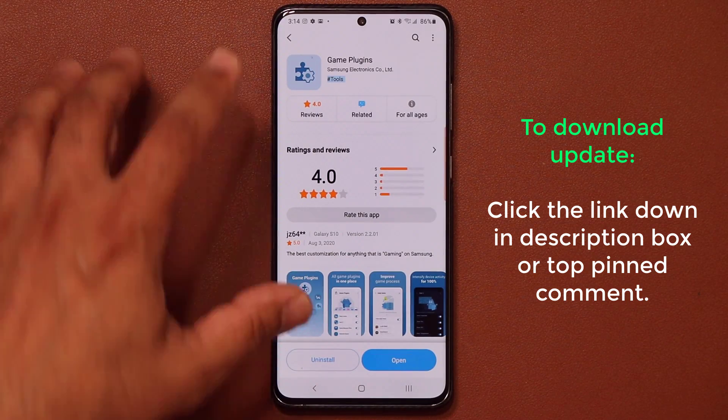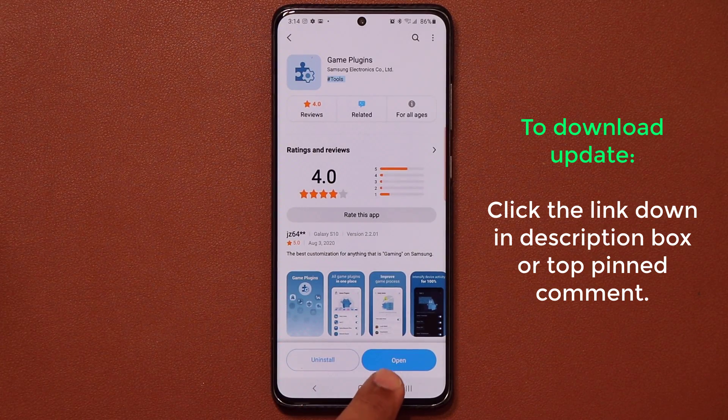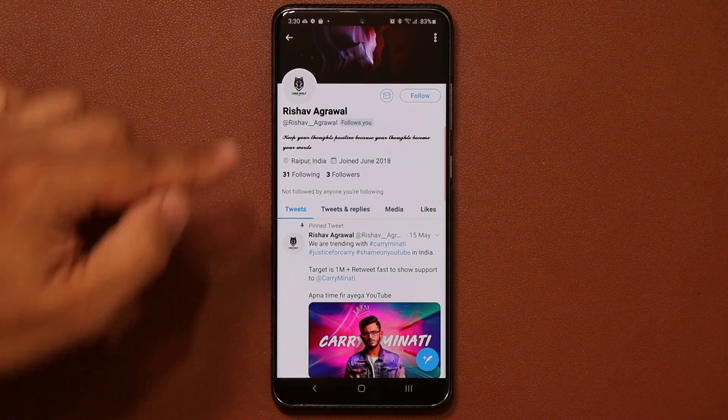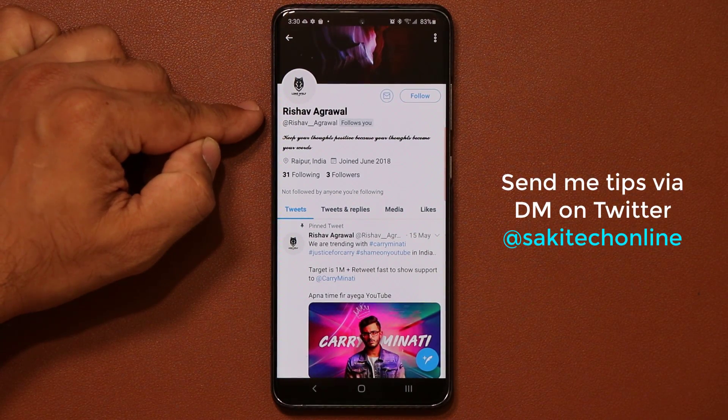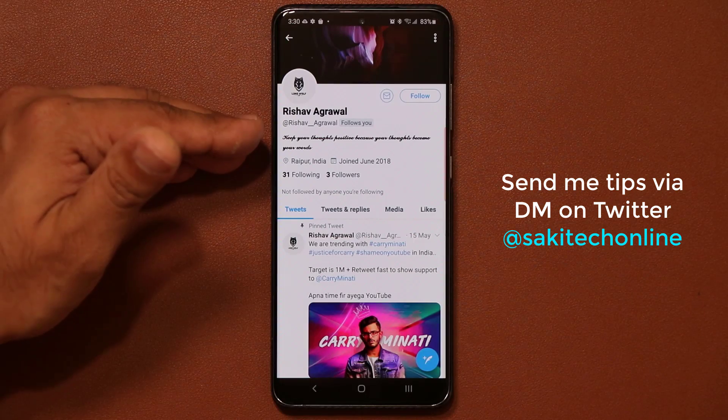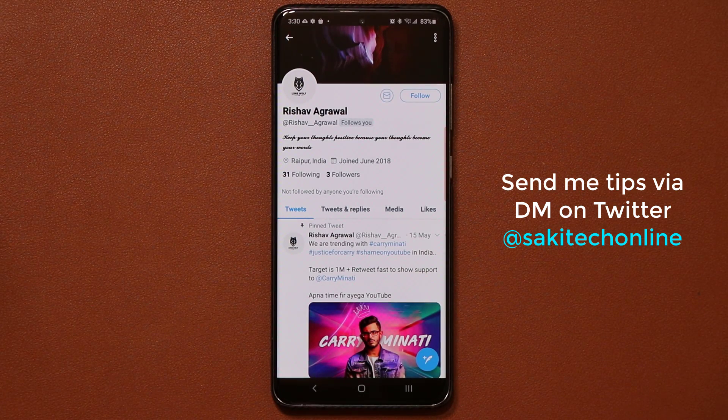If you don't have the game plugins, you can simply install it from here. If you already have it, you can tap on update. Now I do want to give a quick shout out to Rishan Agrawal for sending me this update on Twitter. If you guys have any tips and tricks, you can also DM me on Twitter at Socky Tech Online — I'll make a video and you'll get a shout out.